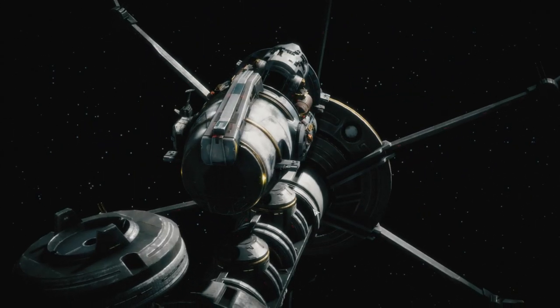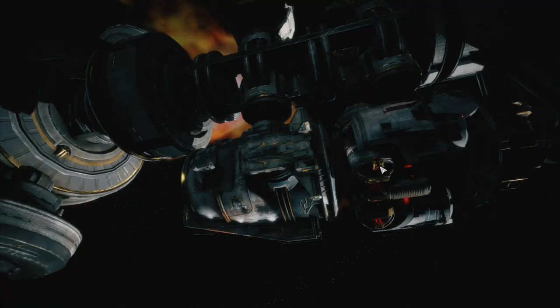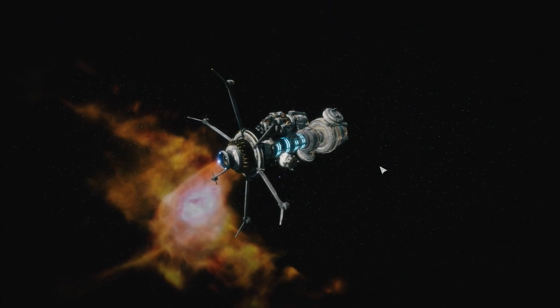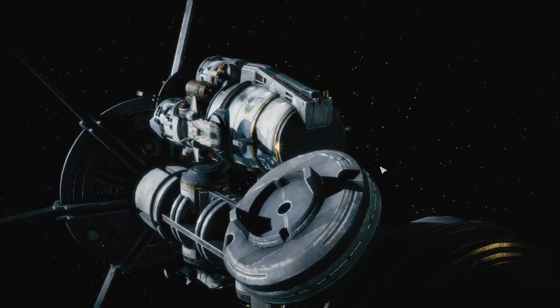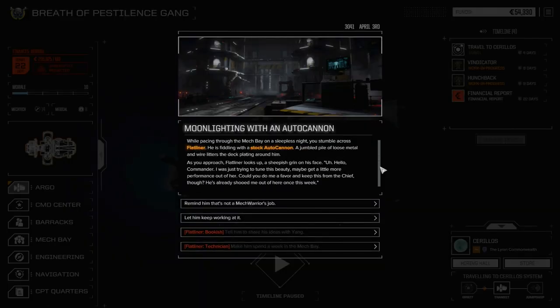I'm hoping we find something good in the store — I'd love to find an exchanger. Even just a basic level one exchanger will really help out, especially with the Hunchback. I'd like to keep the Vindicator a priority for heat syncing, because being able to fire both ER PPCs and maybe add a PPC capacitor — two pinpoint 92-point damage weapons — would be really nice.